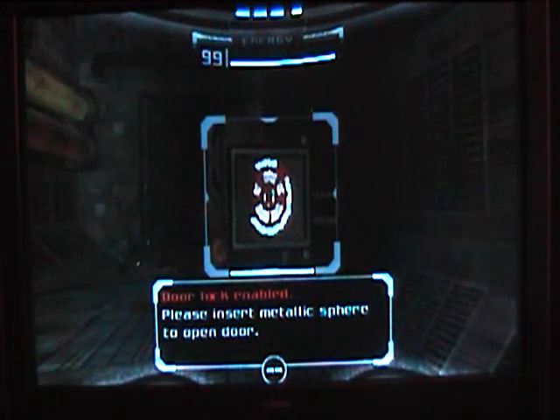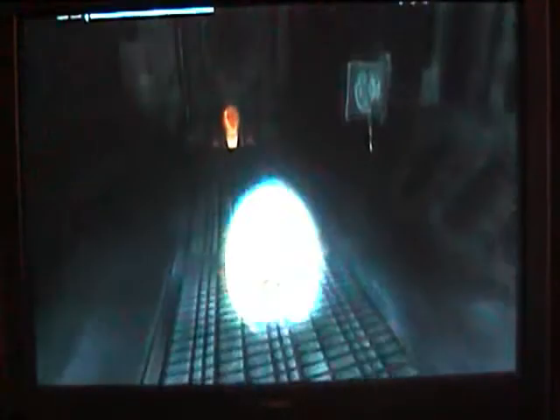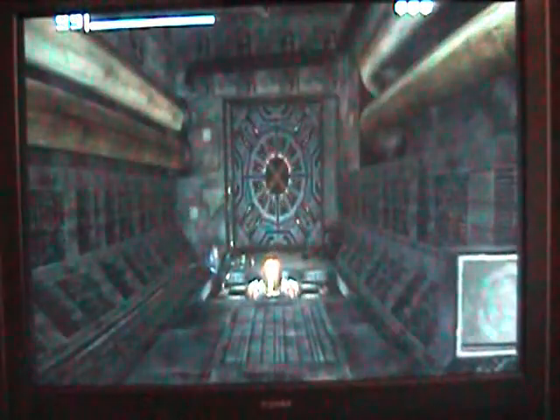We are getting that much closer to the source of all this destruction. Door lock enabled — please insert metallic sphere into the open door. Metallic sphere meaning we have to go into our morph ball.